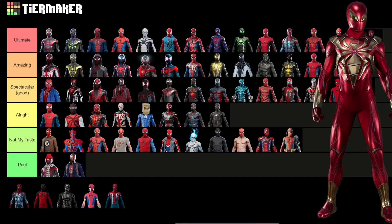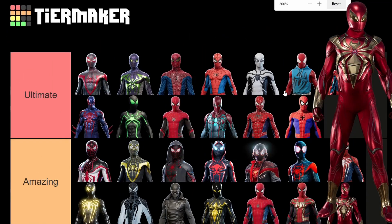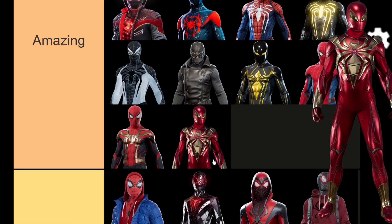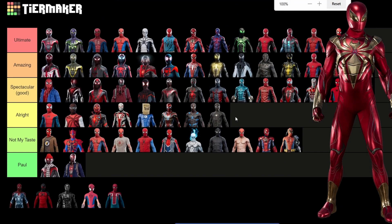I'm torn with the Spider-Verse Peter suit. I usually like the added detail they give to Spider-Man suits in these games, but for this one I feel like they just added too much detail. The Iron Spider suit in the comics is nanotech — it's supposed to be extremely smooth, basically like an extra layer of skin. So it's just too bulky and has too many lines. I really wish they had added an Iron Spider suit that was more accurate. So it's going to go in amazing.